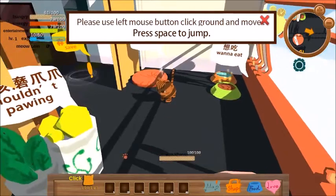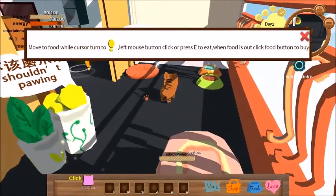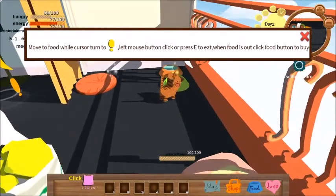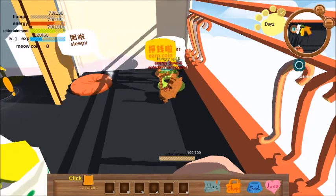Press the left mouse button to click ground and move, and press space to jump — pretty simple. Move the food, or click the exclamation mark. Left mouse button click. Why am I eating it? I'm clicking on it, nothing's happening. Oh, there we go.